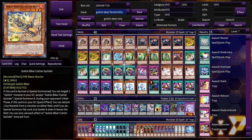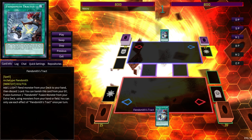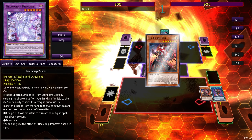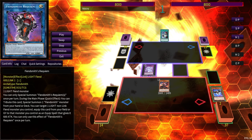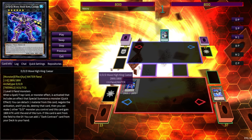So this is the Goblin Biker first list we're going to go through. Why Goblin Biker Fiendsmith? The Fiendsmith engine, even post-ban list — I did some testing with Lachryma but made sure none of this needs Lachryma. Lachryma was great as an extender piece but wasn't necessary. A single Tract gets us to a very simple play: get into Engraver, then Necroquip, then Fiendsmith shuffles back one Light Fiend to summon itself from the graveyard — boom, DD Wave High King Caesar.